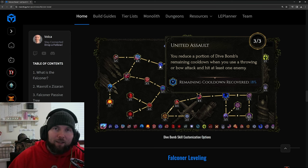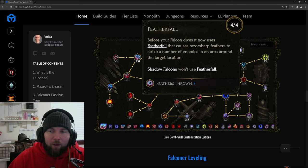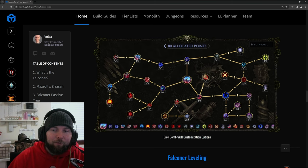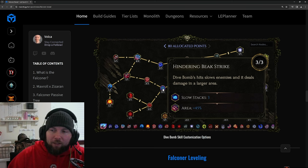Don't forget that in the Explosive Trap node there was one where when your traps detonate, the remaining cooldown is also replenished, similar to this node — so there are multiple ways to get that cooldown down fast. Then we have Feather Fall: before your falcon dives, it uses Feather Fall, causing razor sharp feathers to strike up to eight enemies in the area around the target location. Shadow falcons will not use this. The To Shreds node makes Feather Fall hits also shred armor, so you can shred armor before the big dive bomb hit.